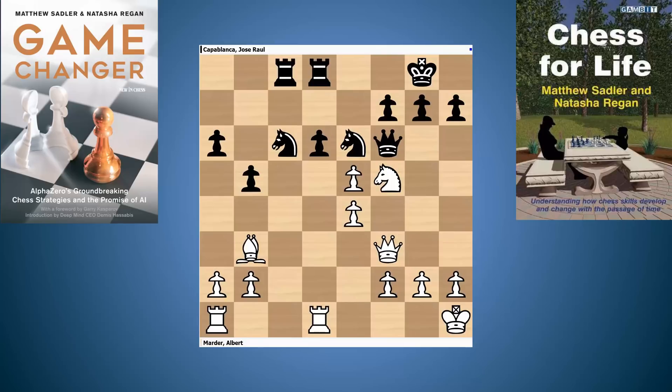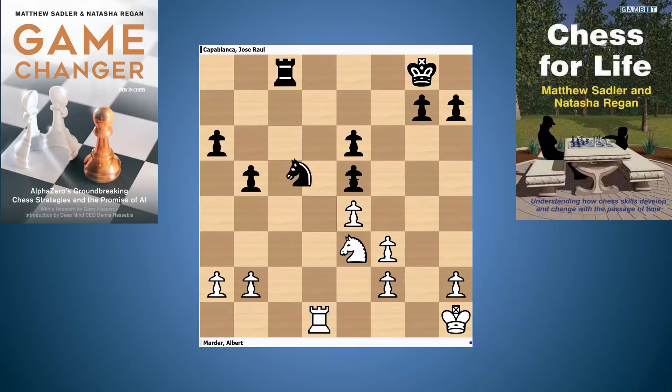We're going to start off with the game Marder against Capablanca from 1913. Marder had played the opening quite cautiously, obviously trying to make a draw against his illustrious opponent. But around this phase he overdid it a little bit and went for a number of exchanges. Capablanca actually made a few exchanges himself and went for this position, which looks kind of innocuous. But that's not really the whole story — it's actually a lot more awkward for White than you might think.